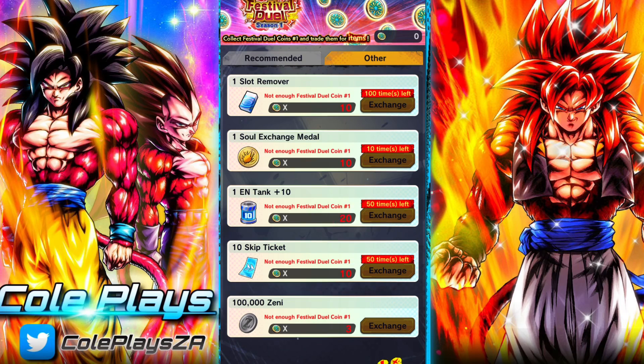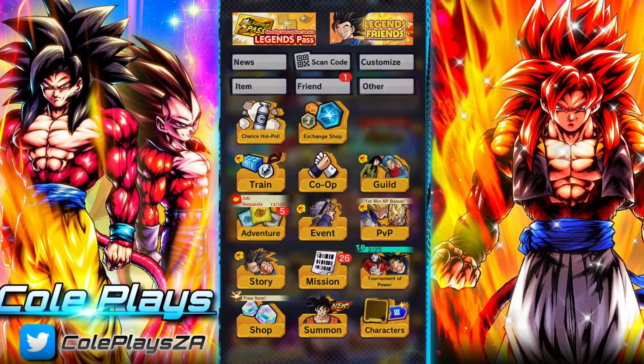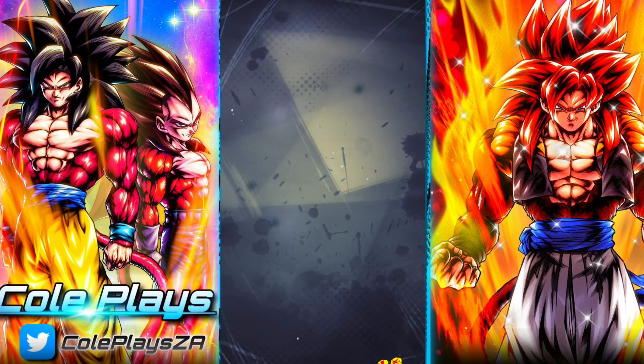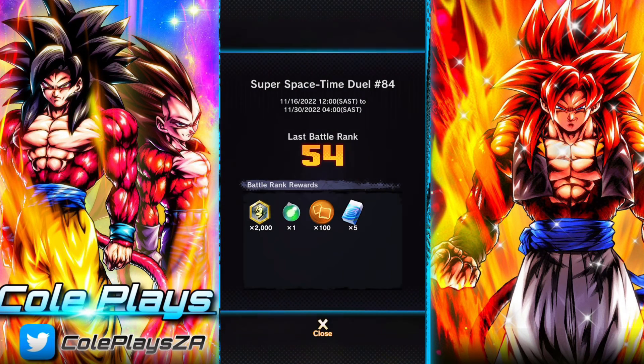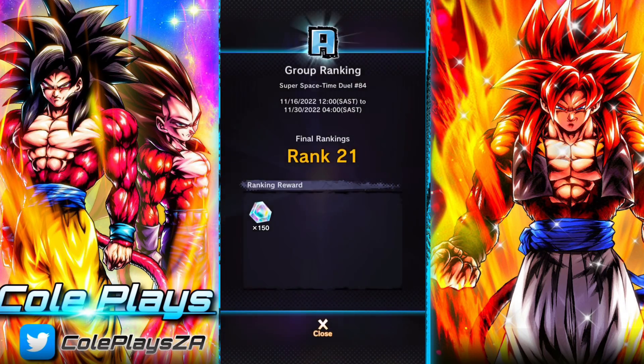Most players are in it for the Chrono Crystals and gathering some Legends Festival coins. There's no Legends limited Z power this time, but it's pretty straightforward. To do all of this you are going to have to do rated PvP, which can be accessed from the PvP screen. All you have to do is just play.